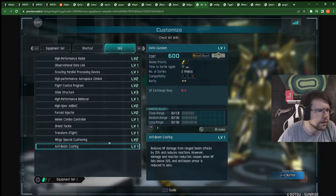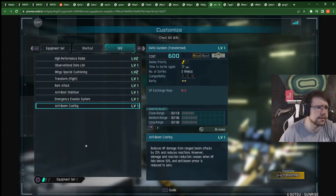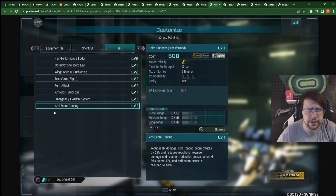It does not by default have evasion system. But we have high-performance radar, observational data link, parallel processing device, high-performance aerospace gimbal, flight control program, glide structure 3, high-performance balancer — really nice — force injector 2 — that is amazing — shield tackle, melee combo controller, so it does have two melees. Transform flight and wing cushion level 2. Now for the flight skills: it does gain a dodge roll while you're flying. There it is — evasion system! That is big. Ram attack, really nice. And the anti-beam coating, so you can't get stunned in the air from an insta-stun with beams, which is fantastic. Lots of beams at this cost, great that this has that.